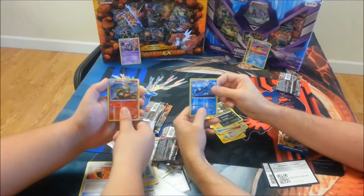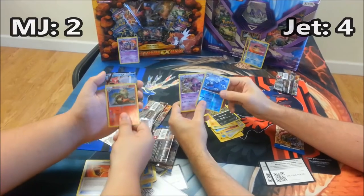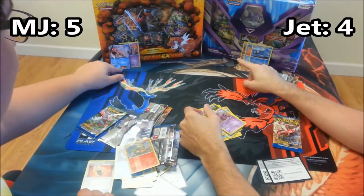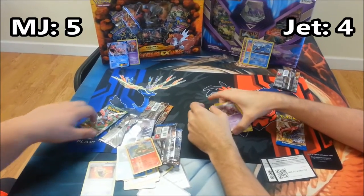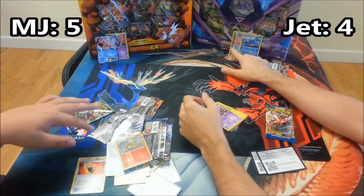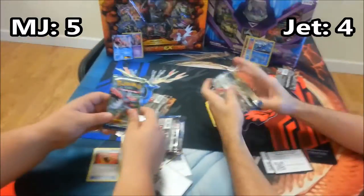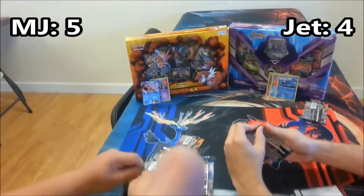Frog in the air. Seismitoad — that's another Reverse Rare. And Gyarados — three points! Are we tied up now? I believe we are. Oh no, I'm at five. You're at four? EX is three, right? Yeah, and Holo's two. So it's five and four — it's getting close, guys. But we've got one last pack.